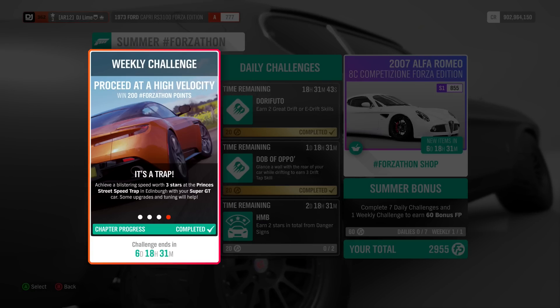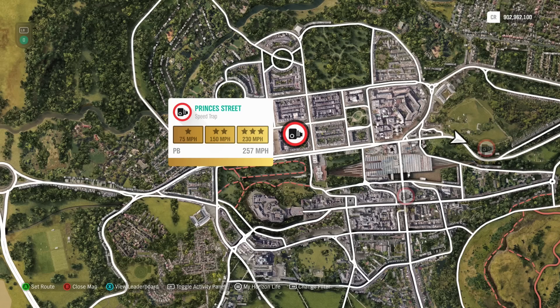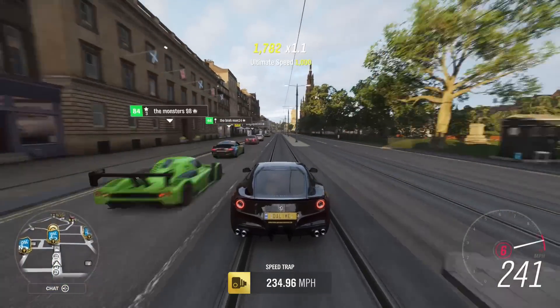For the final challenge, you need to go to a certain speed trap in the city while using your Super GT vehicle, and you also need to attain 3 stars to complete this week's event. This speed trap is located right in the middle of the city, and I actually advise you to upgrade your vehicle if you can't make it under its own power — believe me, a lot of these vehicles cannot make it. After you knock this out with your upgraded vehicle, you'll receive your points.